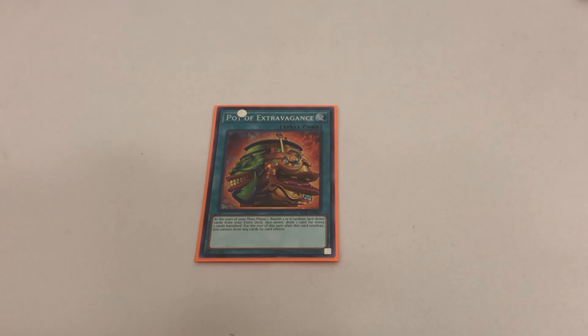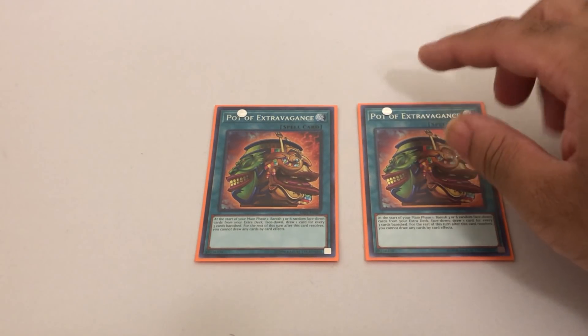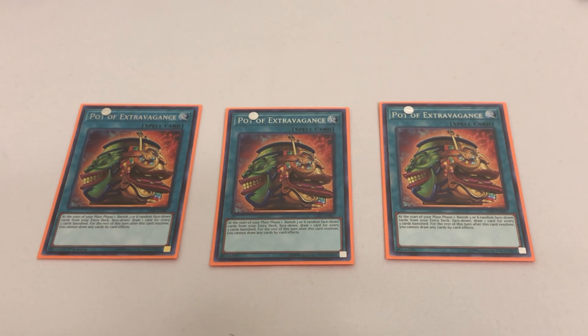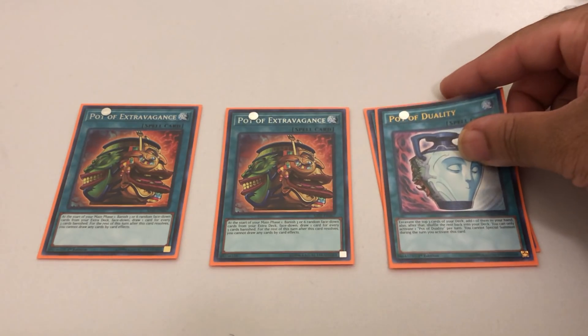One of my favorite spell cards in the entire game of Yu-Gi-Oh is Pot of Extravagance. Exodia doesn't have any extra deck monsters, so we don't care about the extra deck at all — we're just looking to get Pot of Greed basically every time we see this card. We really don't run any other draw cards; we can't run things like Card of Demise or Pot of Desires because those naturally conflict with Exodia. So this is our best draw option in the game and we're running three copies.